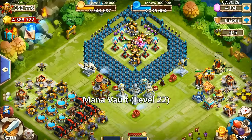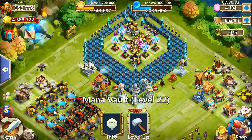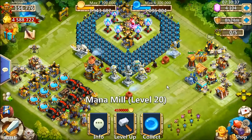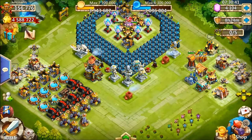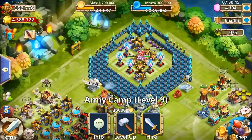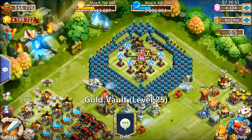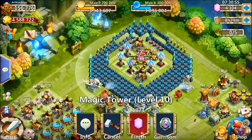Most of these are 25, some are 24. The gold vaults are 25, mana vaults are 22. These I haven't even touched and won't touch them. Town hall is 25. I haven't touched these yet. It's been mostly focusing on hero bases and gold vaults to get up to town hall 25, and now it's working on magic towers.